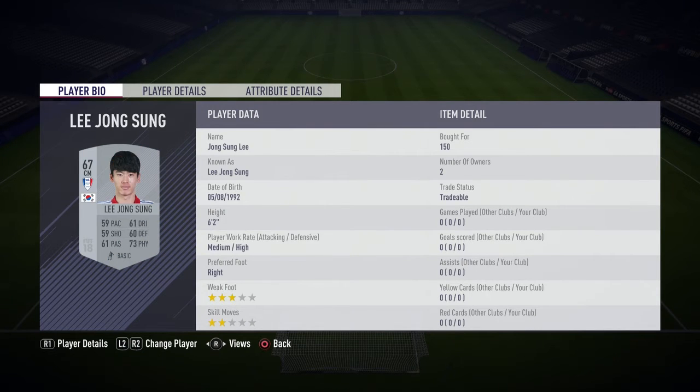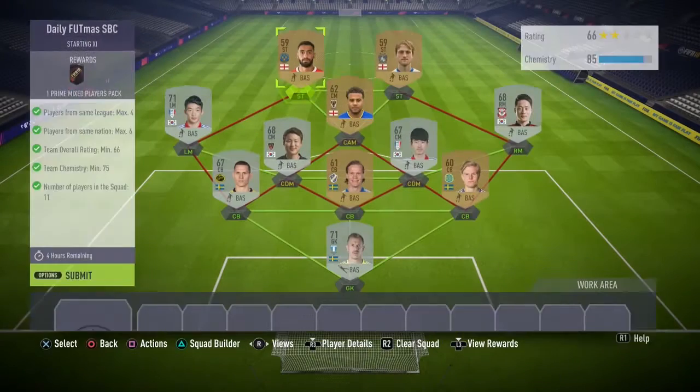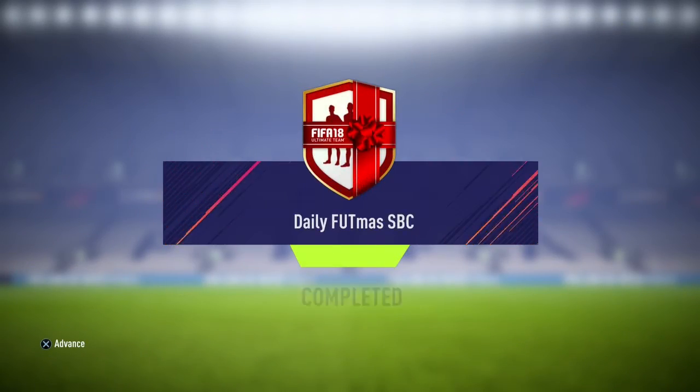This is basically the squad, guys — very, very cheap. There's not really much to say about it, but I'm going to show you the player names now just in case you want to copy the same players as I did. We're going to submit it now and we get one Prime Mixed Players Pack, which is actually a pretty good pack since we're only spending around 1,500 coins on this SBC.